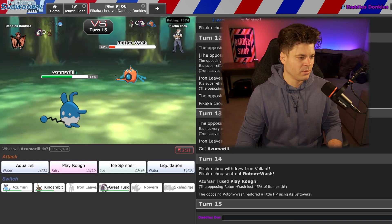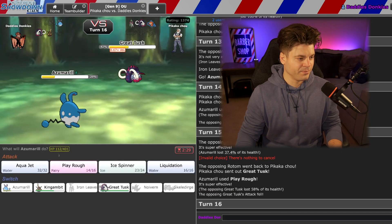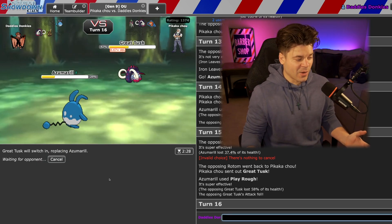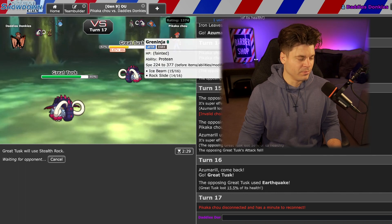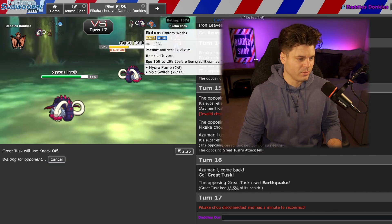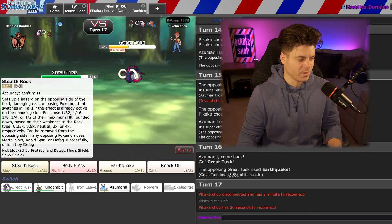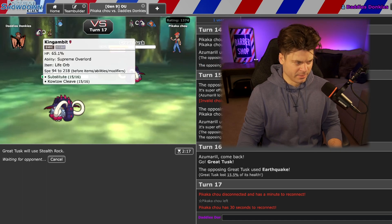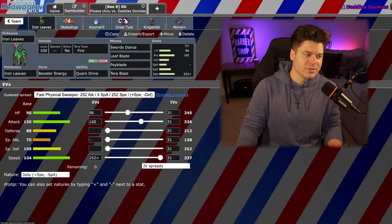Iron Valiant — I still think I lose. I'm going to click Psy Blade in case I miraculously outspeed, but there's zero chance. I love Iron Valiant. I'm going to assume he's Specs and click Play Rough. Rotom in the back is scary — I don't have anything to touch Rotom except Leaves, and even then Leaves gets burned. This team is not the right build because I struggle versus Rotom. Maybe I should put Spin on Tusk. I'll Stealth Rock for the Rotom. And he leaves — that's kind of how you use it. That's why we called this team Iron L.